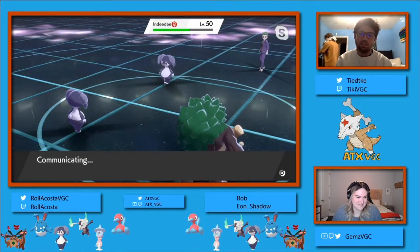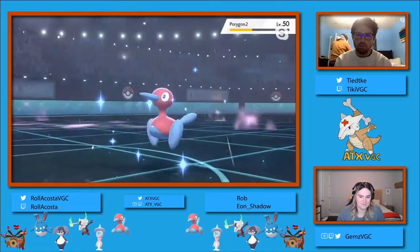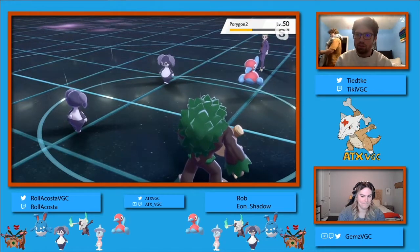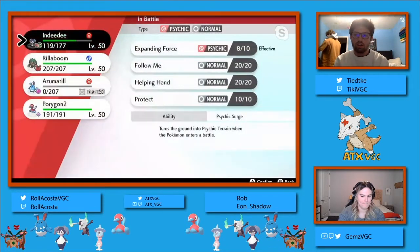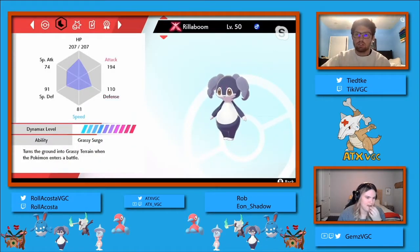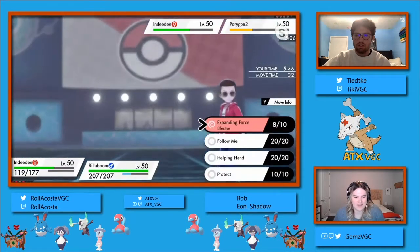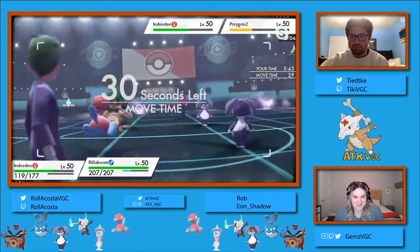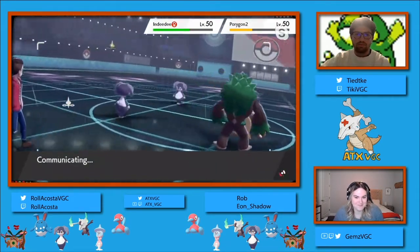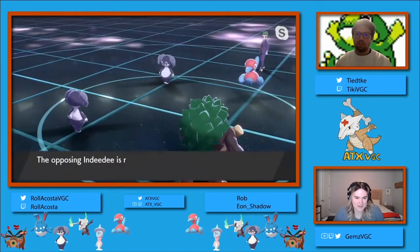This is interesting here - the Indeedee is on the field on Eon Shadow's side, and then the Porygon 2 also comes in. Maybe a Follow Me and Recover to get back up to full HP, and then a Trick Room once the current Trick Room runs out is pretty safe. I'm not exactly sure otherwise what the best play would be here for Eon Shadow. It looks like Rollercoaster is going to go ahead and take a quick peek at the speed tiers - I think he's figured out they're probably working off a very similar team sheet.